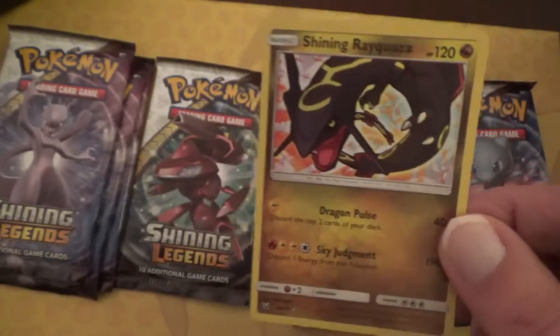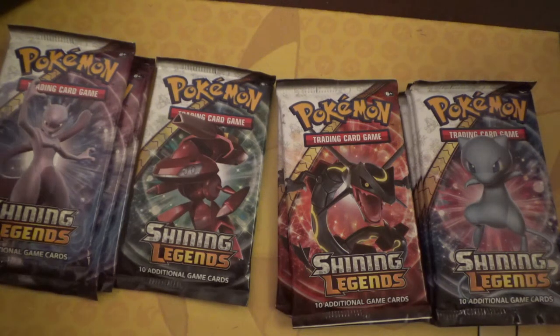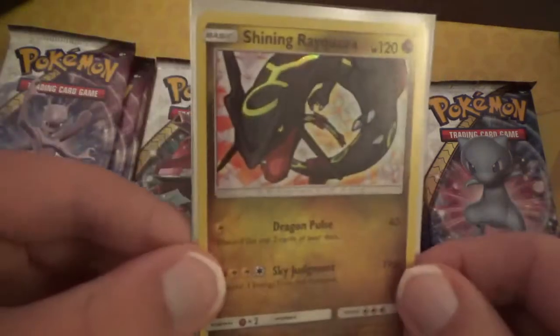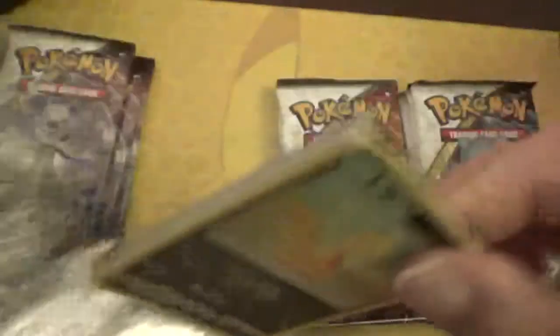These are hard to find too. Let me sleeve it up real quick — I'm gonna be using these sleeves. That is a cool Pokemon, and for me personally, I believe that just leaves only one Shining Pokemon that I've yet to collect. There we go — all nice in the sleeve. Especially since Rayquaza just became the mascot for the latest set, Celestial Storm.